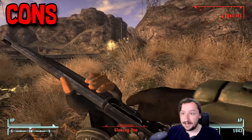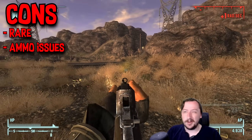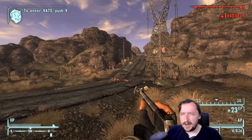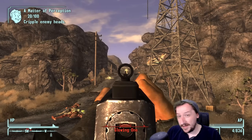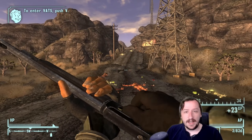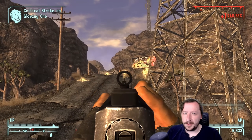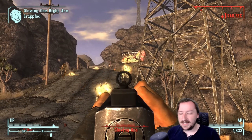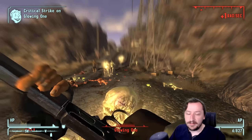The major con of the Brush Gun is that it's a high-level gun and ammo might be an issue. You can buy .45-70 from a couple of vendors — the Gunrunners tend to sell a decent amount, the NCR Quartermaster sells a decent amount, and the Great Khans vendors sell a lot. But if you get a Brush Gun early on, it might be a little difficult to keep it stocked and repaired until you get Jury Rigging or start stockpiling weapon repair kits.